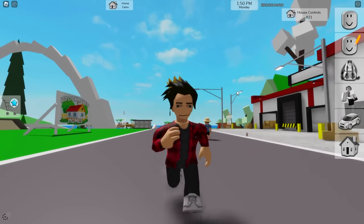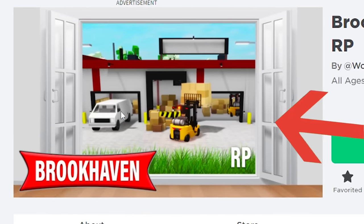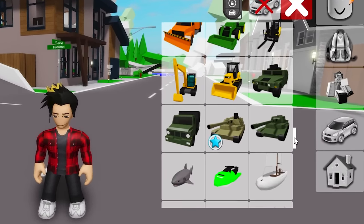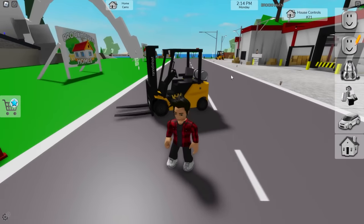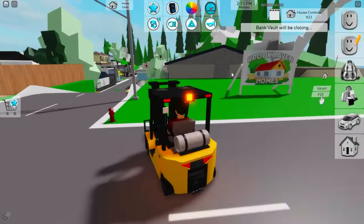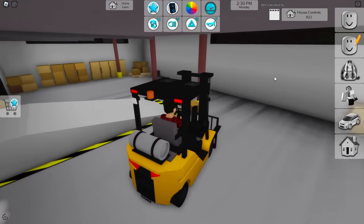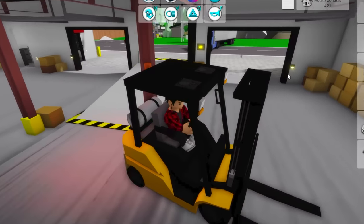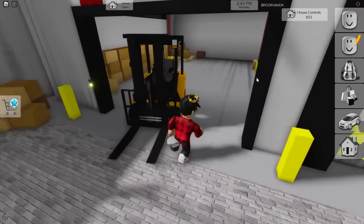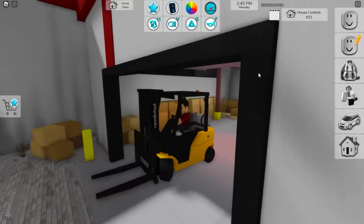You probably remember that new vehicle we found in the thumbnail. If we go down the vehicle menu, we can find it next to the construction vehicles. This is the newest forklift. We can just spawn it in and bask in all the glory of the lift. The idea is that you use it inside this storage room and bring the boxes into the truck. So let's just back this thing up and grab some boxes.